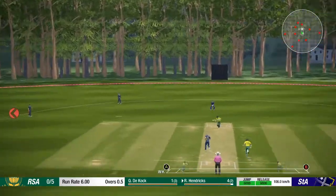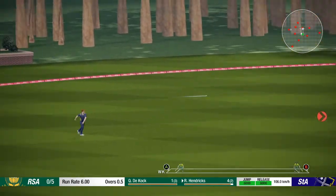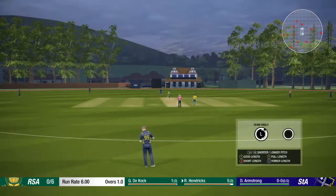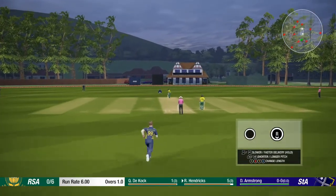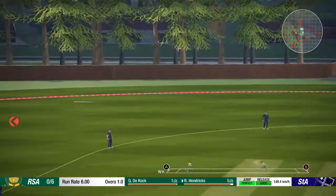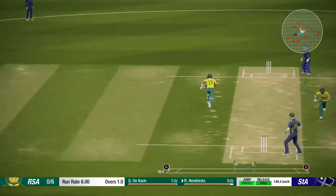Final ball of the over — pulled outside off stump, driven through the gap at cover. Skull out there does the fielding. And we have Armstrong from the other end — see how he does. Bowling into Hendricks, pull outside off stump and hit up and over cover. Seagal's back there doing the fielding.